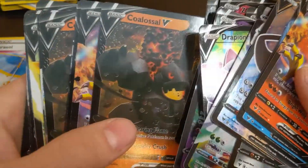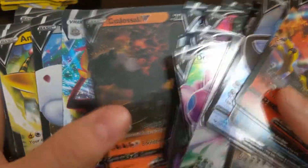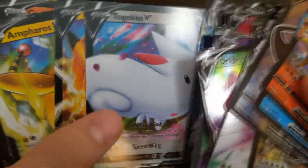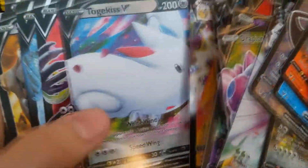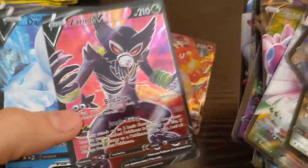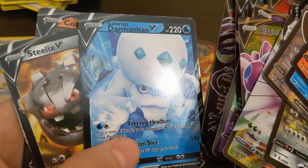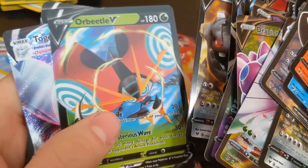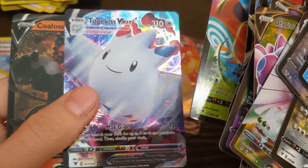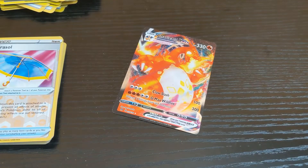Our good old buddy Talonflame. That looks like rainbow rarity too. That one's shiny. That's a nice little case we got early on. Hey, thanks for watching — that was the unboxing of the Pokémon cards I got from Wish.